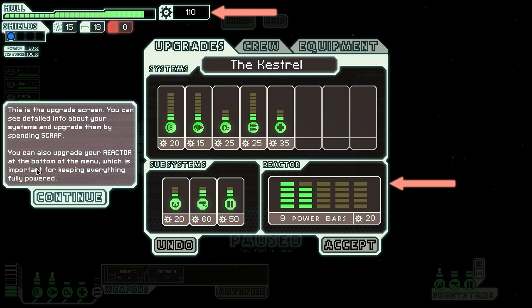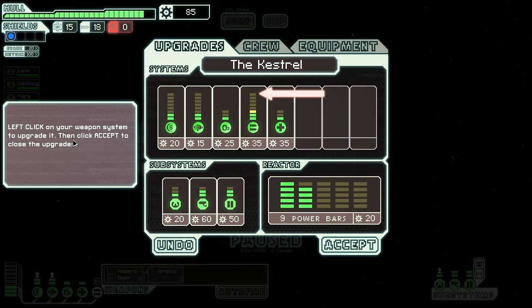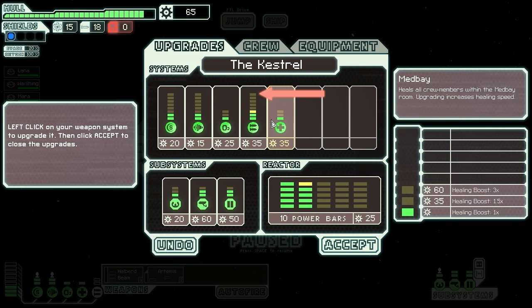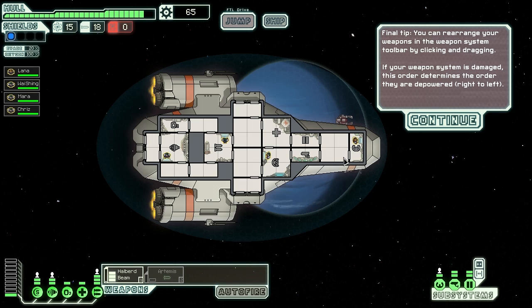This is the upgrade screen. You can see detailed information about your systems and upgrade them by spending scrap. You can also upgrade your reactor at the bottom of the menu, which is important for keeping everything fully powered. Bam - here we go! Upgrade it then click accept. I want to upgrade this as well - there you go, accept. And now power your new weapon - look at it! Final tip: you can rearrange your weapons in the weapon system toolbar by clicking and dragging. It actually swaps them around. If your weapon system is damaged, this order determines the order that they are depowered - so you should probably have your missiles first.